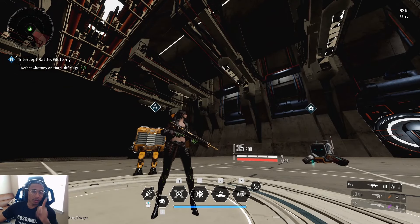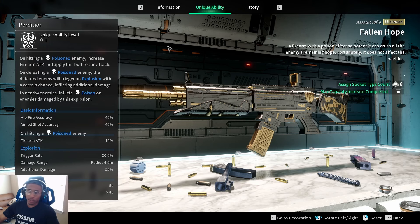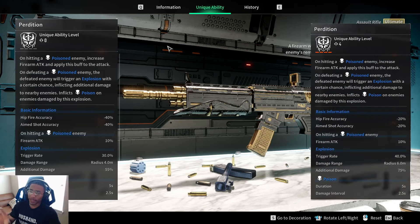Starting with the unique ability: the Fallen Hope is an ultimate assault rifle and its unique ability is called Perdition. At base level, Perdition — on hitting a poisoned enemy — increases firearm attack and applies a buff. On defeating a poisoned enemy, the defeated enemy will trigger an explosion with a certain chance, inflicting additional damage to nearby enemies and inflicting poison on those damaged by the explosion.